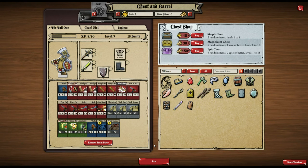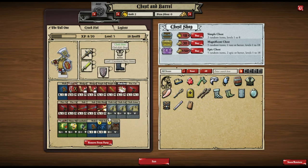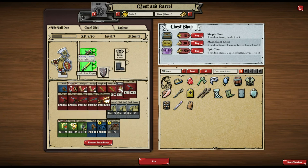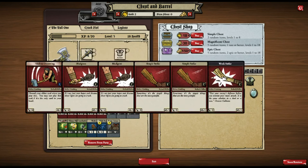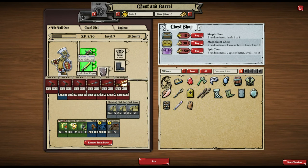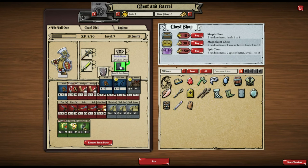You can earn in-game currency by selling equipment and items. To show how equipment works: here's my dwarf's deck — these are all the cards he has access to. Looking at the Kobold Killer, it gives me one Violent Overswing which is epic — 10 damage with range one — and scales all the way down.